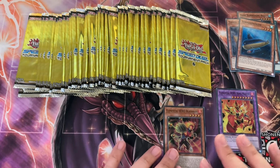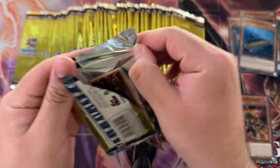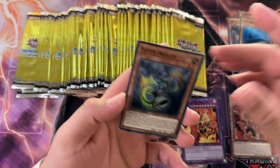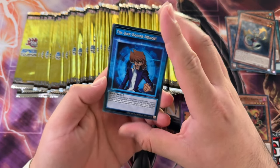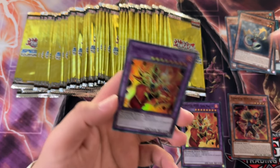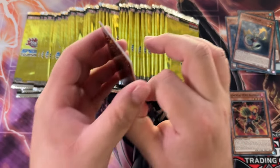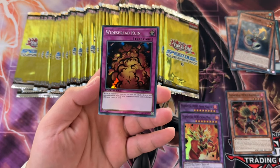We haven't gotten that many Nova Masters in the box - I think that's the third one. Black Magic Ritual, Lost Wind, and another Totem Dragon. I want more Blaze Man than not though, so maybe less Totem Dragons and a bit more 420 Blazer. Got Black Magic Ritual and another Nova Master - I'll take that. If it wasn't for his effect I'd be playing Nova Master in every deck. We got Widespread Ruin.